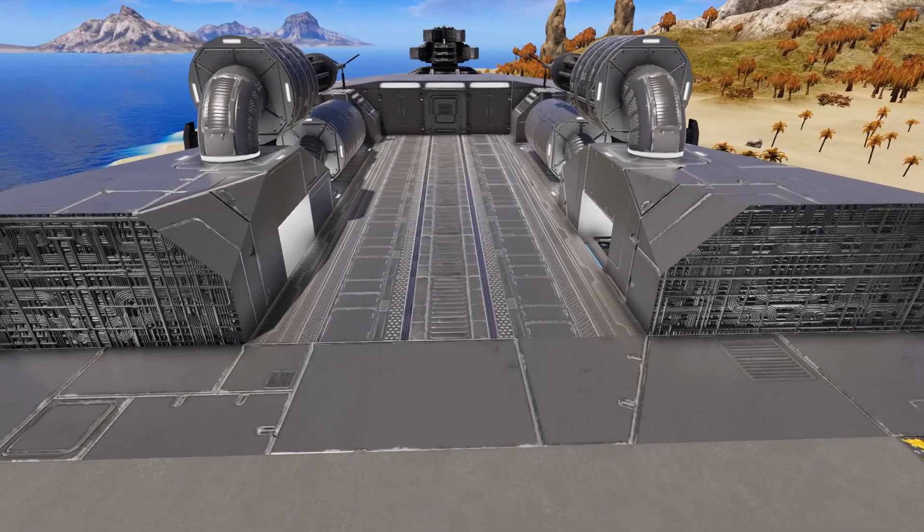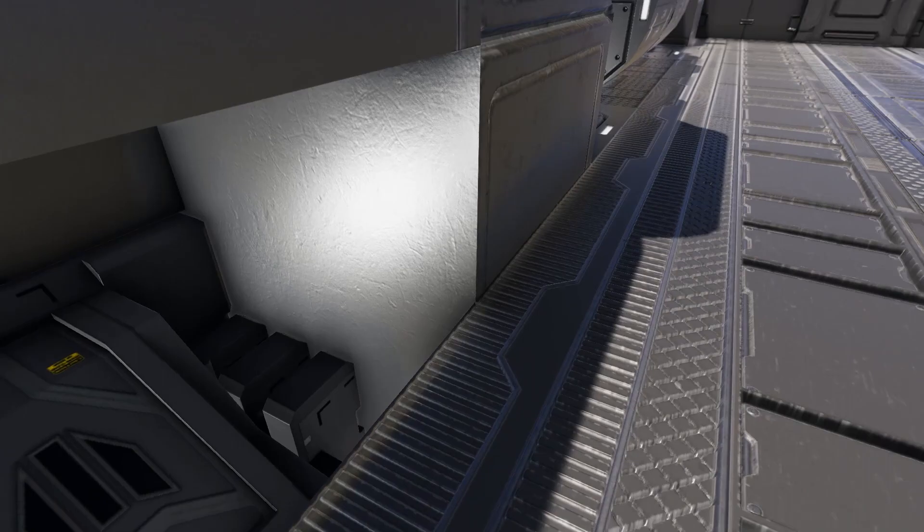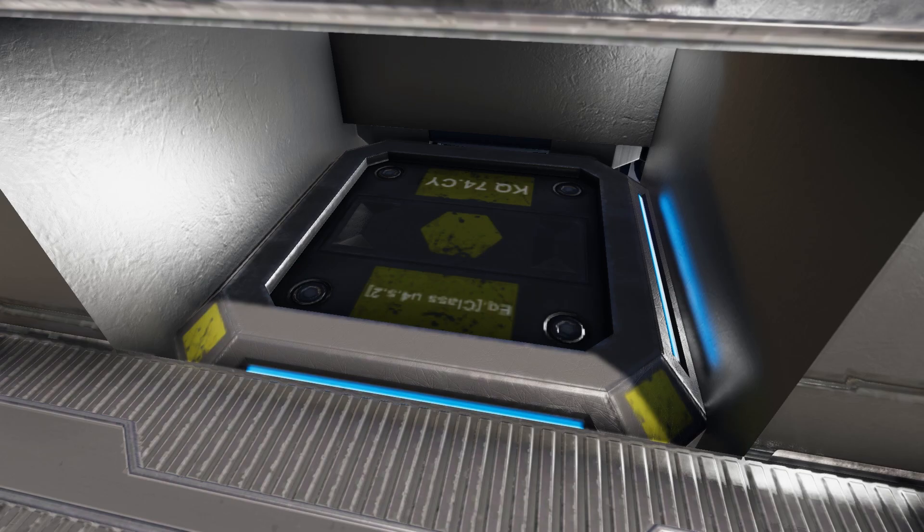Starting at the back you see we do have a hangar bay but we also have this nice landing pad for small vessels as well as a track here that you can use just for walking along or placing a smaller size SV here if needed. On one side we have tucked away an armor locker and on the other side we have tucked away a cargo box.